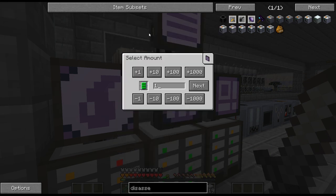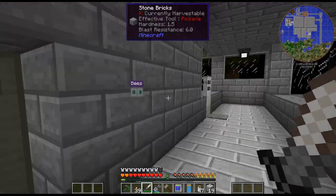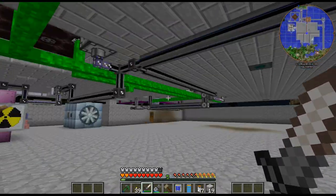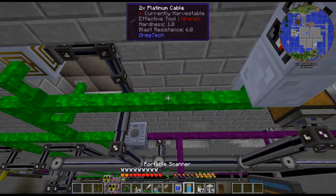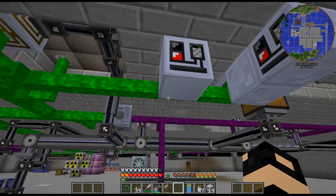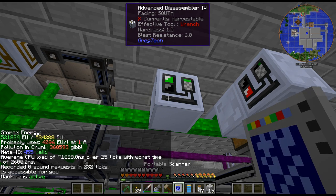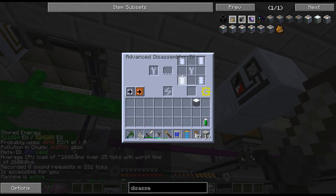Each tier of disassembler has an efficiency — this one is 60%, up to 70, 80, 90, and if you can do an IV one you get 100% efficiency back. So let's go ahead and craft this and check. There is the disassembler — I can just throw it wherever I want to be honest. Let's throw it right here. There's the disassembler — we got the recipe completed. I don't really want the precision laser engraver anymore so let's just throw it in there. 472 seconds and we should get back every single component from the recipe.